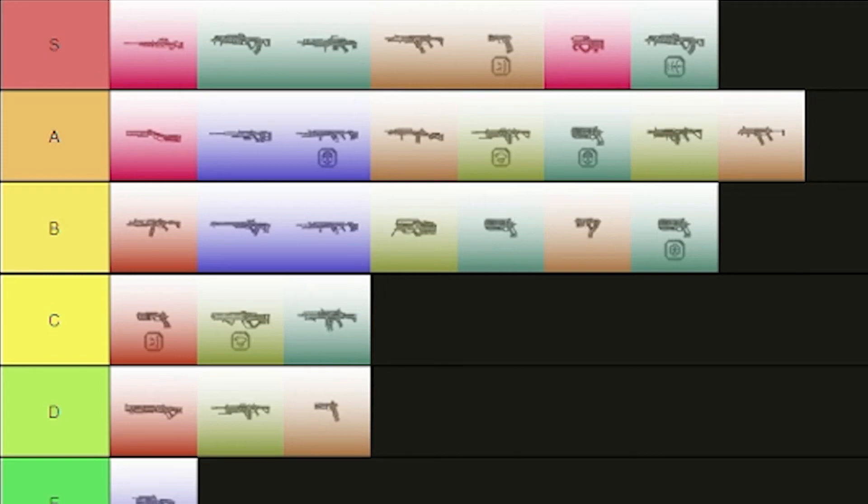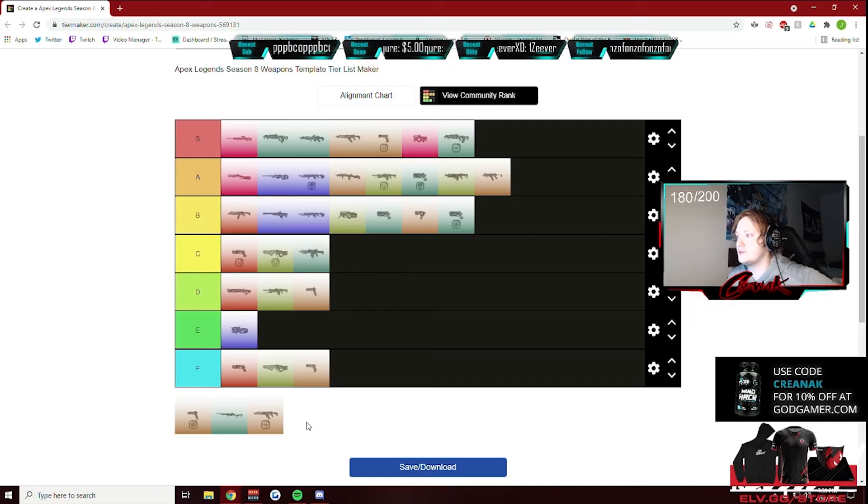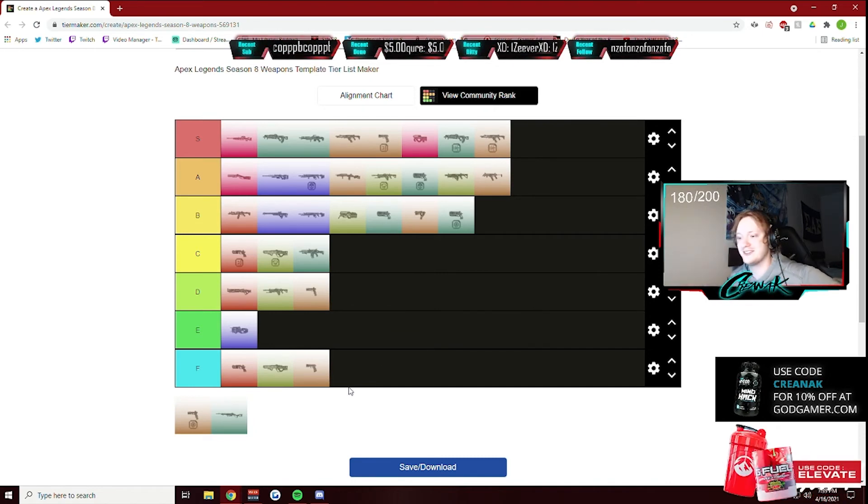The Flatline is still gonna be S tier when it has the Anvil Receiver. Same with the R301 — I could not think of it to save my life. The RE-45 is still just gonna be D tier; it doesn't really do much for me.